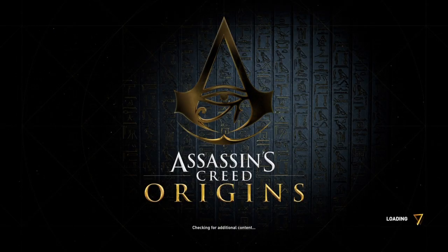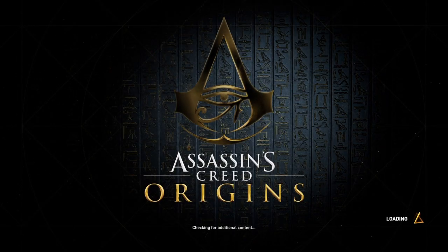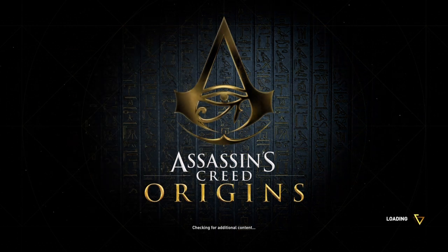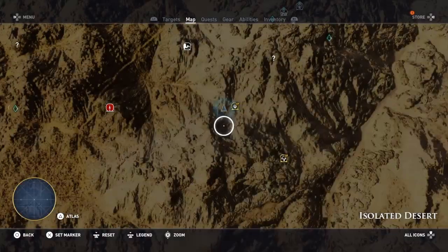Hi everybody, welcome back to my 100% walkthrough of Assassin's Creed Origins. On this video we are going to be doing another location in the isolated desert. This one is called Camp Dory.